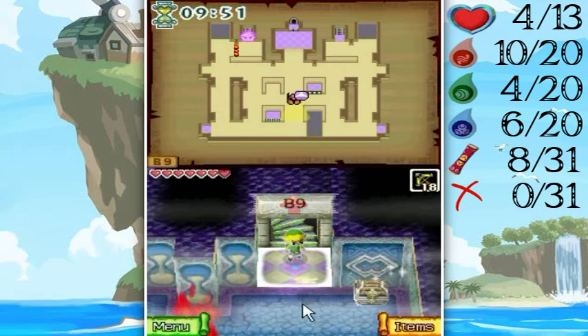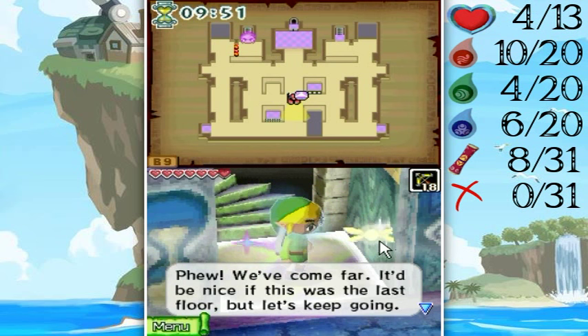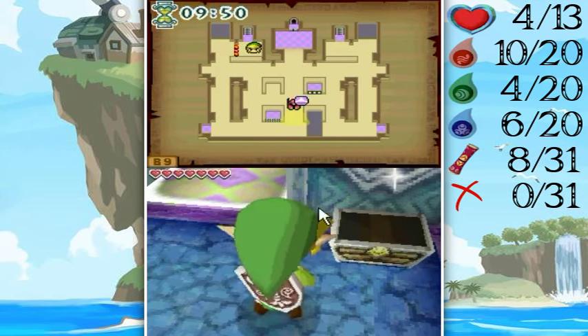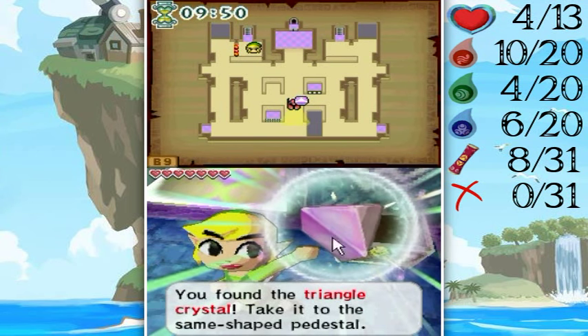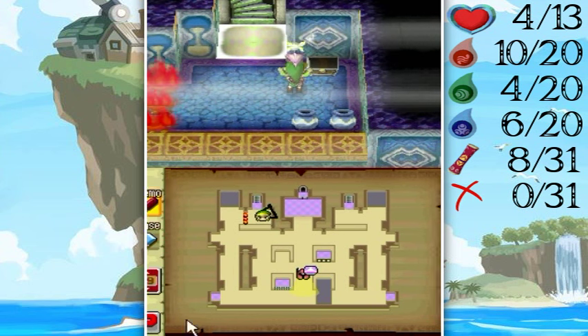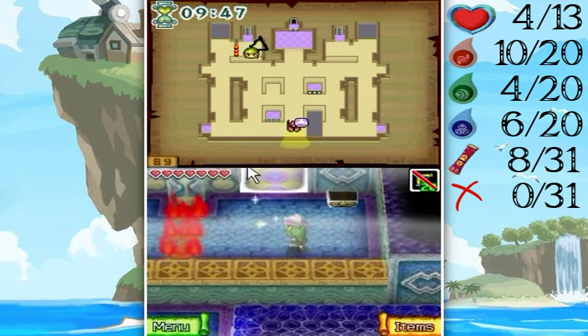Alright. Over here is another crystal that we need. We've come far. Yeah, we noticed if it's the last floor, but let's keep going. This is what we came for — this is the triangle crystal! Oh yes! So let's mark a triangle on our map here. There we go. It's always nice when I can mark things on the first try.